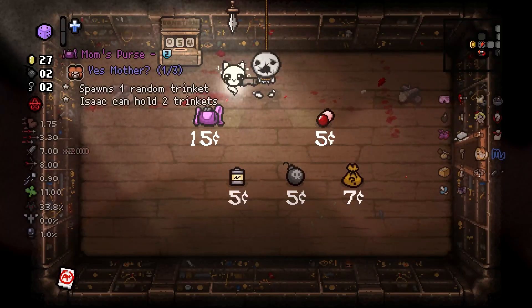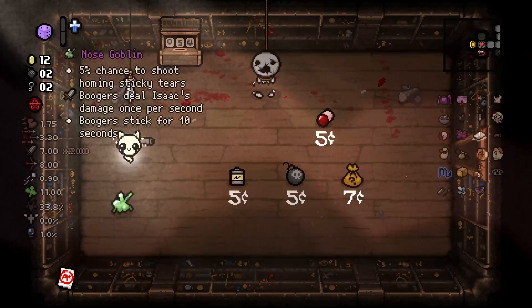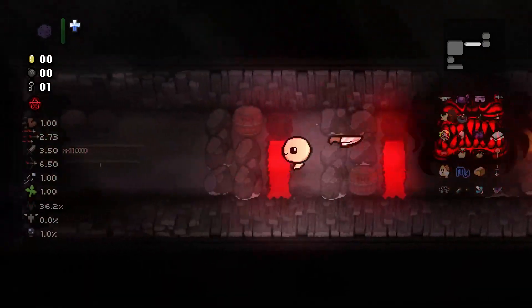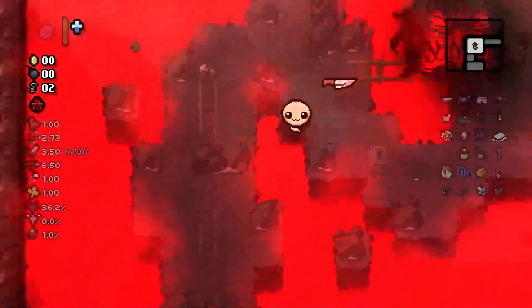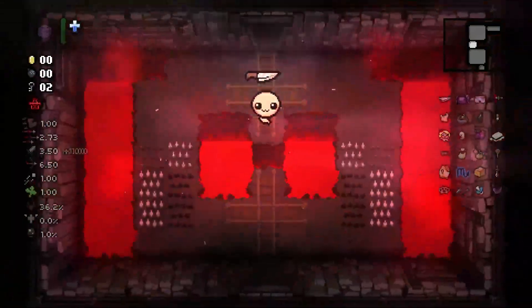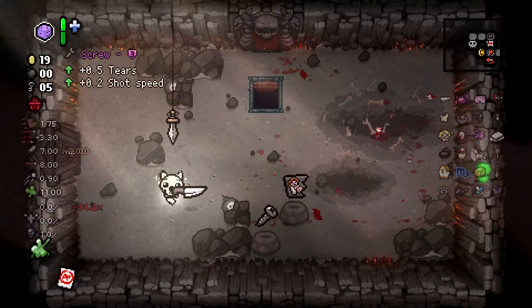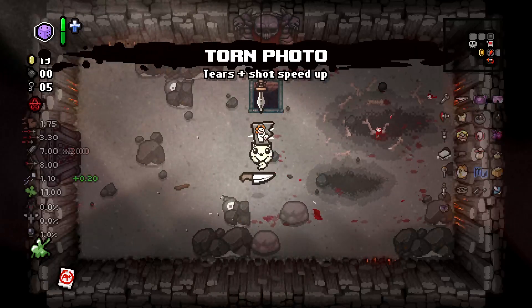Cool — it might be nice to carry another trinket next to perfection. Just chilling with flying ability. No stress, no panic, just flying. It was easier than I expected. Screw and Torn Photo — then we got all the tears up items today.